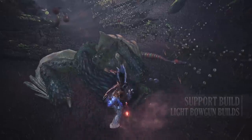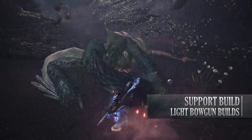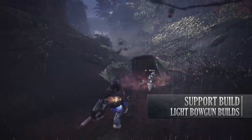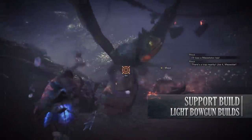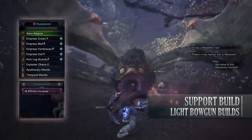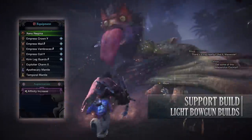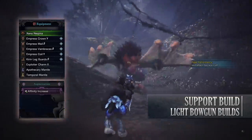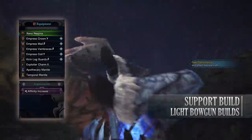Let's move on to talk about the Support build. This build focuses on providing long range support to a team, so it doesn't really work that well in solo play. With it you are able to provide your team with healing and you're also able to easily crowd control a monster thanks to the sheer amount of ailments you can put onto it. For this build you'll need the Empress Crown Gamma, the Empress Mail Beta, the Empress Vambraces Beta, the Empress Coil Gamma and the Kirin Leg Guard Beta. I've also gone for an Exploiter Charm 2, and for the weapon I'm using the Xeno Nequiina — the Xeno Jiva light bowgun — with an Affinity Increase augmentation on it.